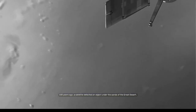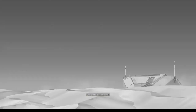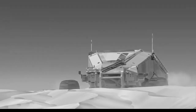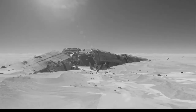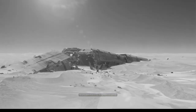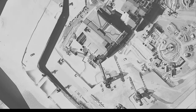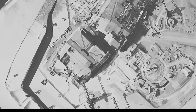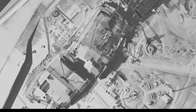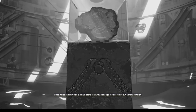One hundred years ago, a satellite detected an object under the sands of the Great Desert. An expedition was sent. That looks familiar, doesn't it? There's Kharak — and there's Karen over there on the right, cruising in. An ancient starship buried in the sand. There are parts of the city that were buried beside and underneath this ship — as if they built a city around it.